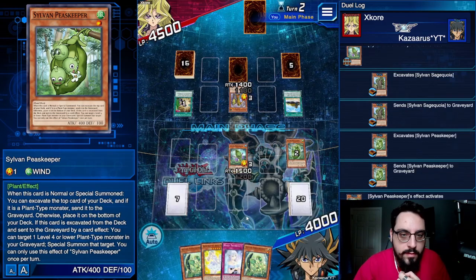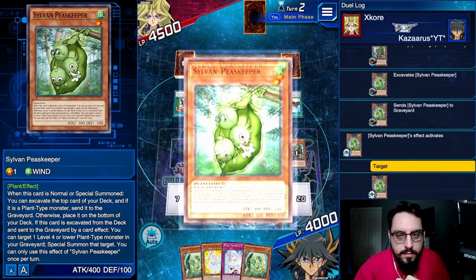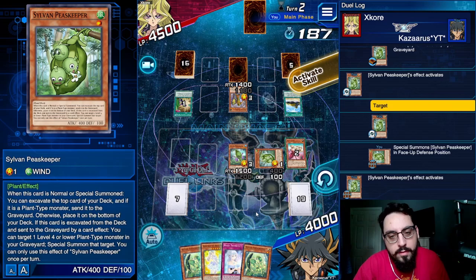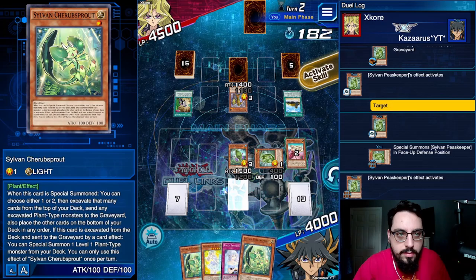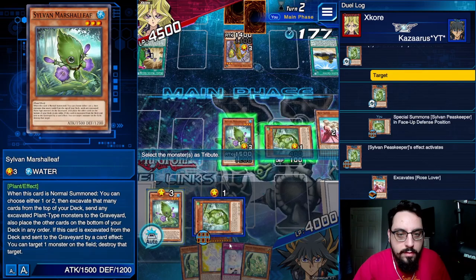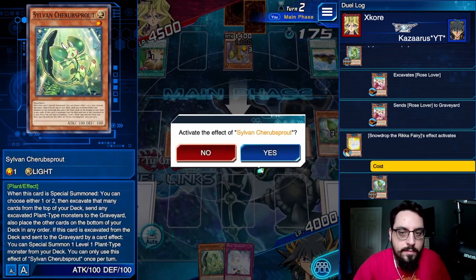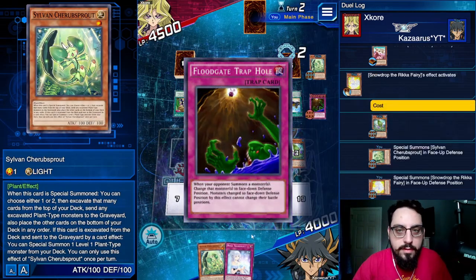Peacekeeper effect. Rose Lover, Rose Lover. Okay. So I could special Snowdrop, special Cherub, and then Cherub effect, and then hold the Snowdrop copy effect. Special Cherub, special Snowdrop. Cherub effect, mill 2 again. And then I could Sylvan Princess — oh, floodgate.